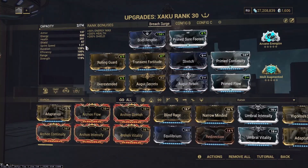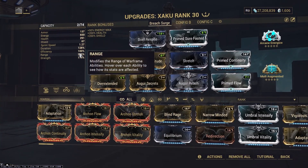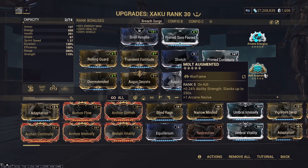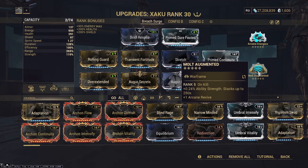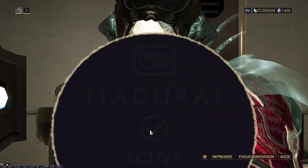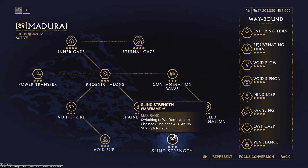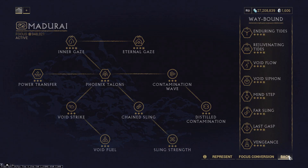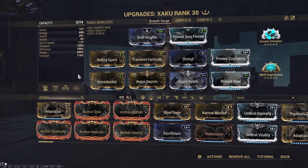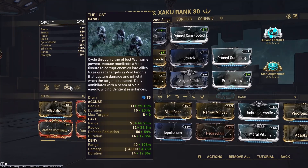The build is pretty straightforward. All you want to do is run max range and get 200% strength. How we're reaching 200% strength is Augmented — when fully stacked — gives us 60% ability strength, pushing us to 179. In conjunction with our focus school of choice, Madurai, we get a further 40% ability strength after void slinging twice in a row. This pushes our ability strength to 219%, while over the 200% threshold to full strip with Gaze.